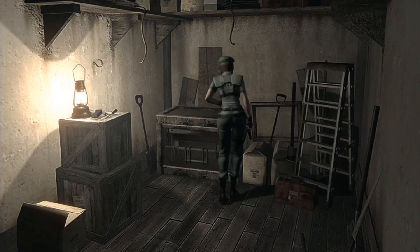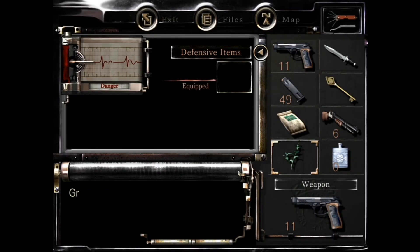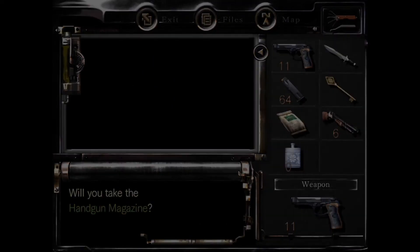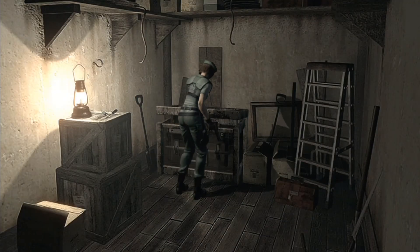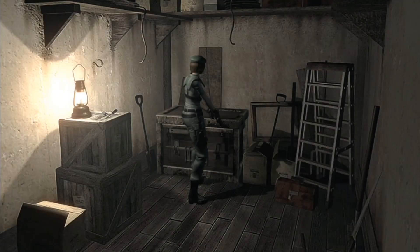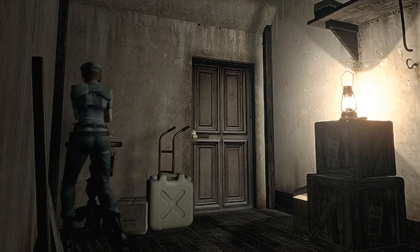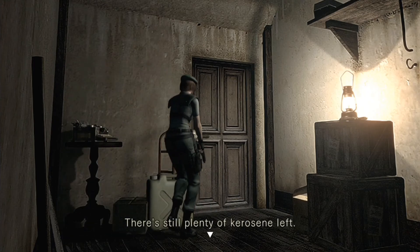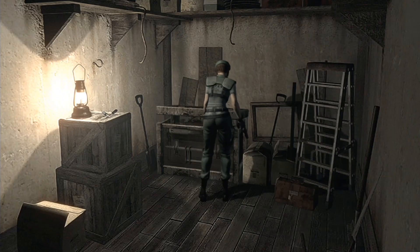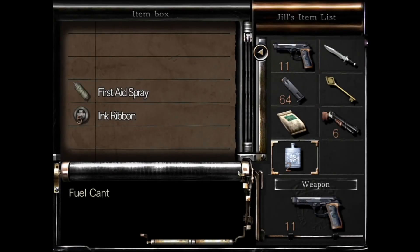Alright, I'm running out of inventory spots here. Let's go ahead and use this herb. Go ahead and take these handgun bullets. And this should be the same exact contents of my other one — yes. Now the fuel canteen is not going to come in handy until I have a lighter, but since I do have one space open I might as well just keep it. And if I really need to, I can just come back here and throw something else in. Let's refill my fuel canteen. And honestly, I haven't saved in a good while, so I'm going to go ahead and lay down a save here. Let's pull out some ink ribbons for this.